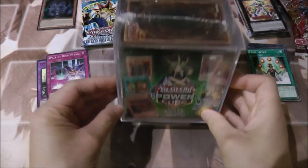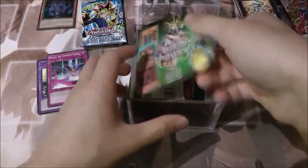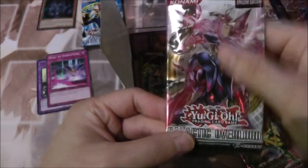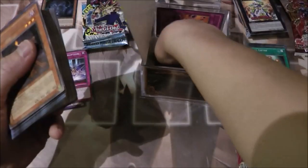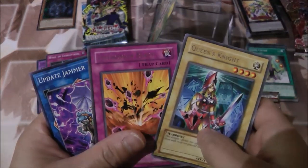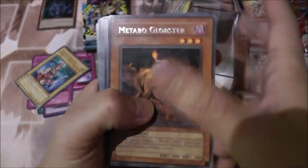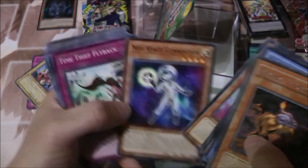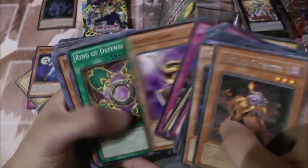For the second cube, we got Extreme Force and another Galactic Overload, and an Invasion of Chaos pack — nice. For the rares we got Queen's Knight and Chthonian Blast — nice, gonna put those on the side — and Update Jammer, putting him down. From the commons: Saggi the Dark Clown, Paladin of White Dragon, Chalice Way, oh nice Neo-Spacian Grand Mole — gonna put him on the side — Saggi the Dark Clown again, and Raging Battle Ox.